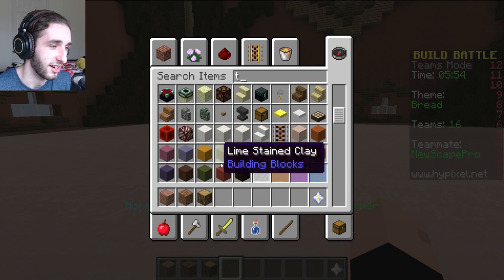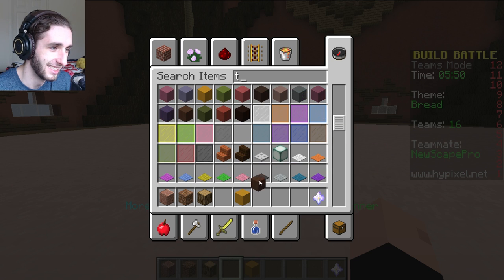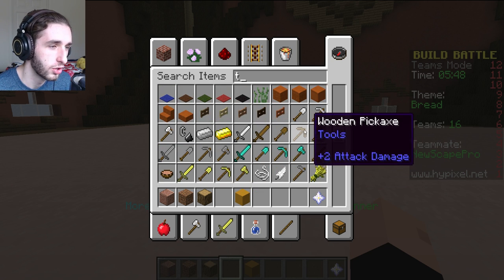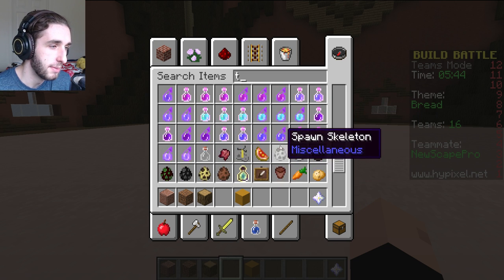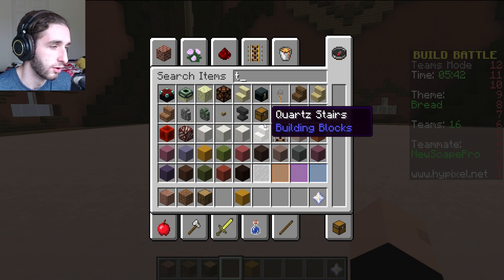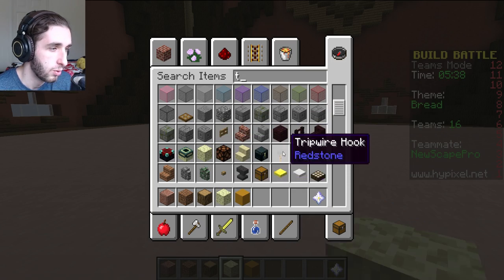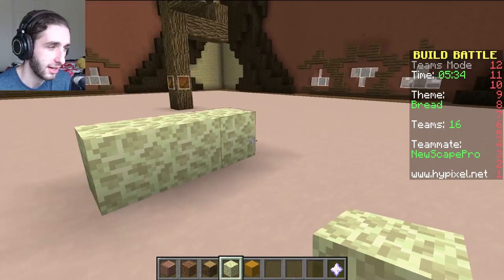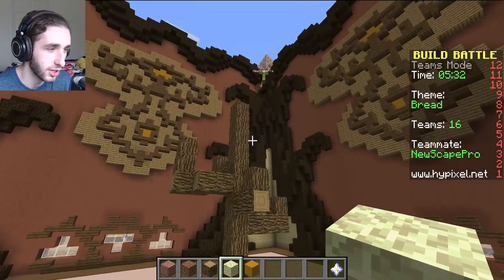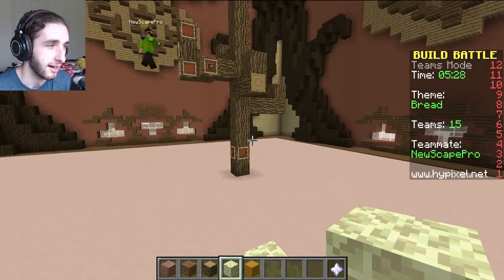I'm just going to get started on my bread loaf. I don't know — there's just no good color for bread. Maybe I want it to be just regular old... regular white bread. What are we doing — wheat? Rice? White bread? What kind of bread are we talking about? This kind of looks like bread. Corey, why are you just building a tree? It's called the bread tree, and I'm working on it.